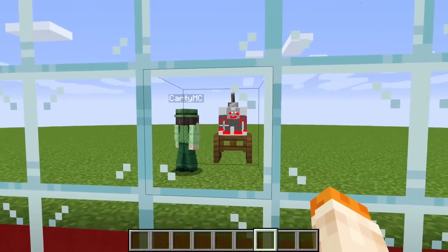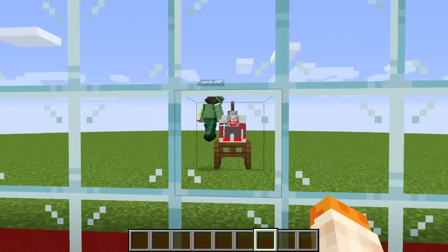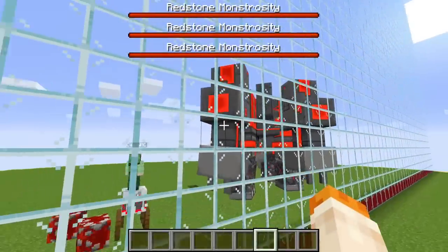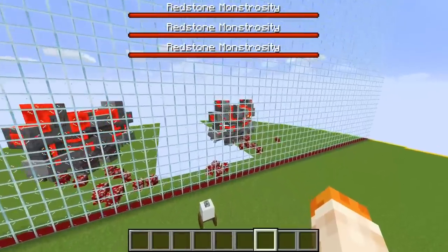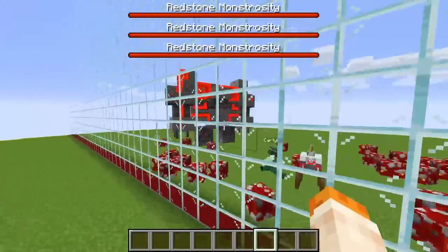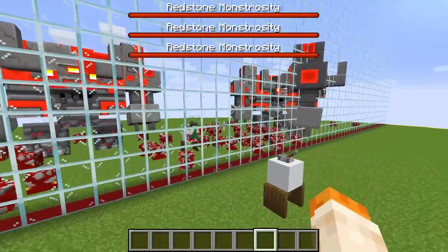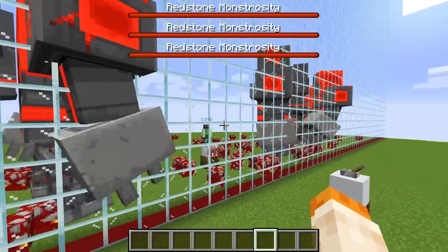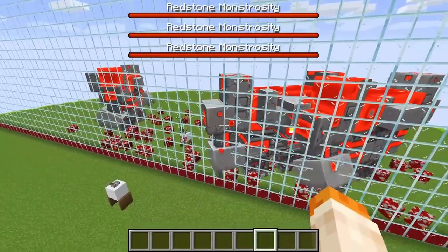Luckily, we have this one-way glass wall set up so we can just sit here and watch it and see what he's gonna draw. It looks like Cardi is starting to draw the arms. That's not a normal head — that looks kind of like some kind of stone monster. I might have an idea of what this is. Is that supposed to be redstone? And it has redstone eyes?